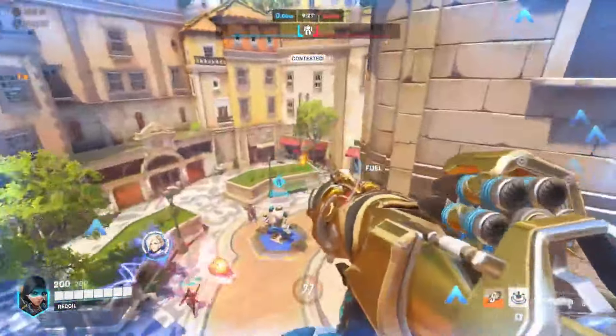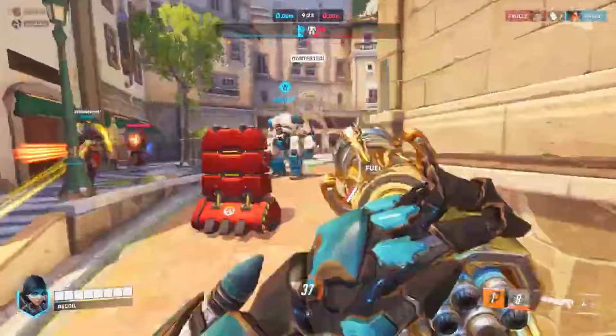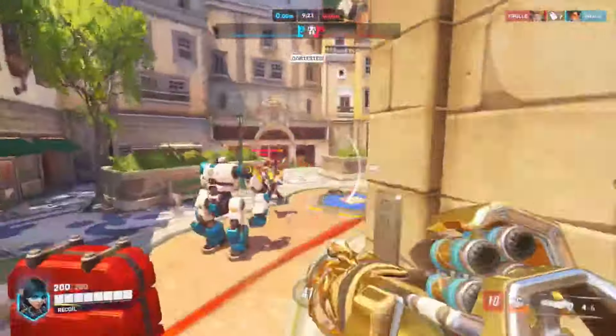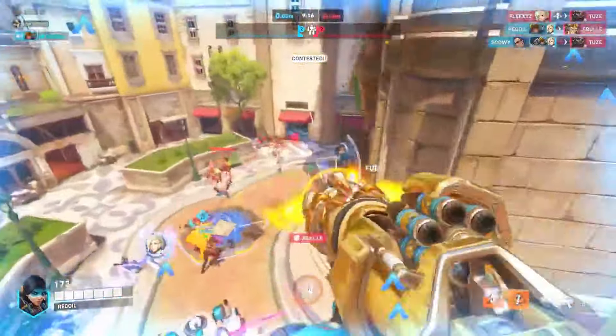Step 2: Find your perch. Like the majestic bird you are, perch yourself really high up. Remember, Widowmaker operates on T-Rex logic and can only see you if you move. Stay completely still for optimal stealth.